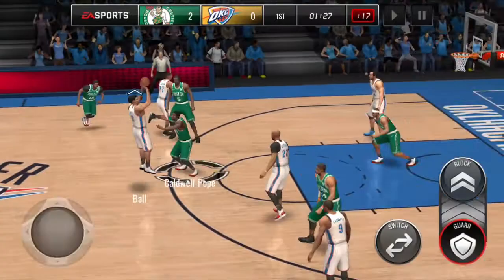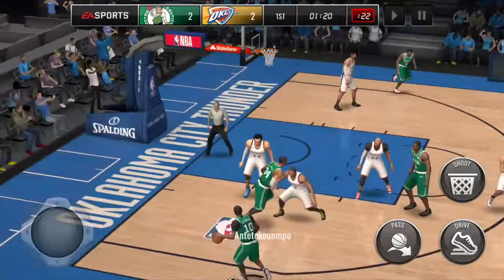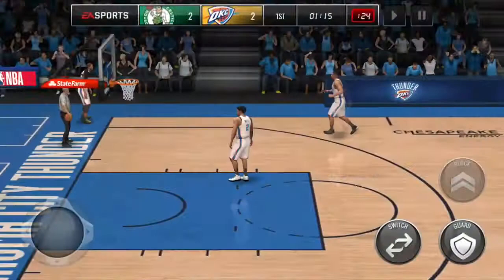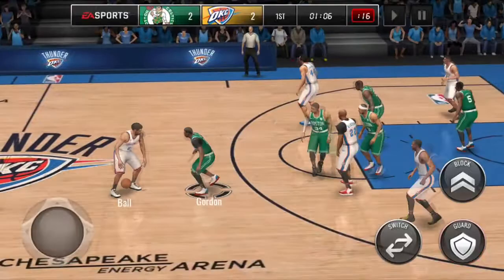We're just going to keep running baseline. Oh, that's wide open — no, no, why the unnecessary dribble moves? That used to piss me off last year. He's wide open, I let go of the boost button and he does a freaking size-up 2K dribble. That honestly pisses me off, EA — y'all did not fix the gameplay at all. Y'all just made it more difficult to score and more difficult to stop them. Why would I want to do that dribble move when I'm wide open?